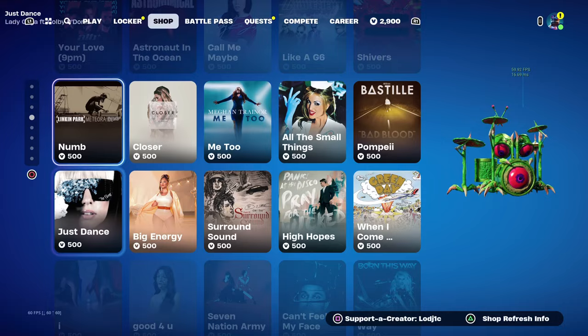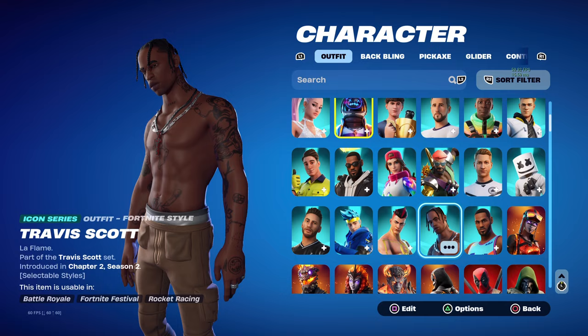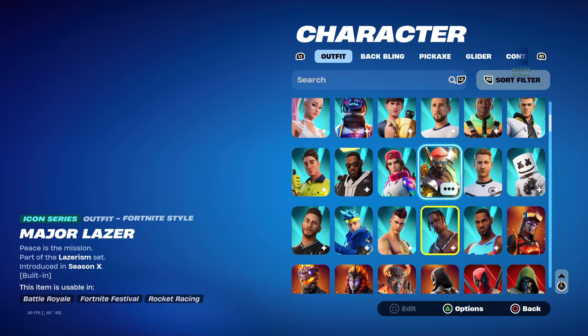Now guys, let's speak about the Travis Scott skin. I am actually wearing the Astra Jack skin, but this is what the Travis Scott skin does look like. He has the default edit style and the T3 500. He has not returned since he originally came out in Chapter 2 Season 2.